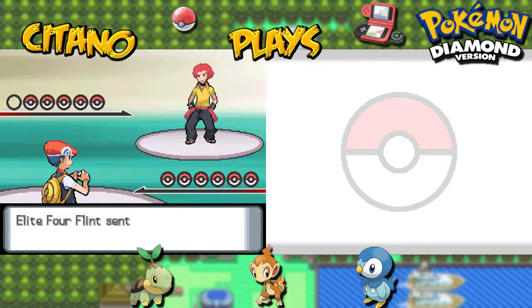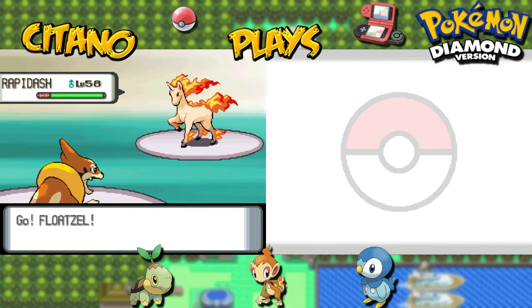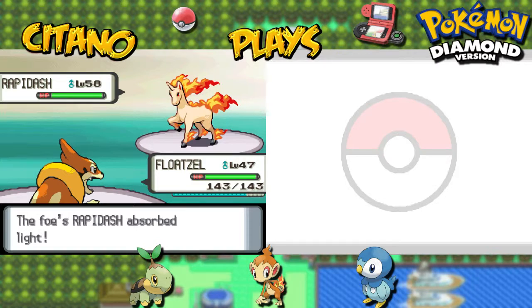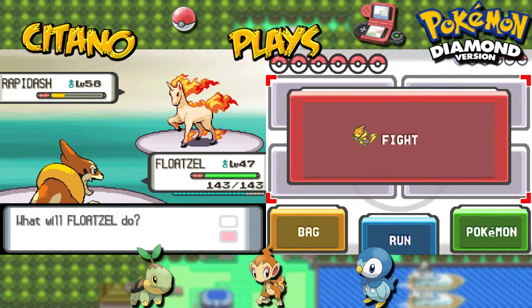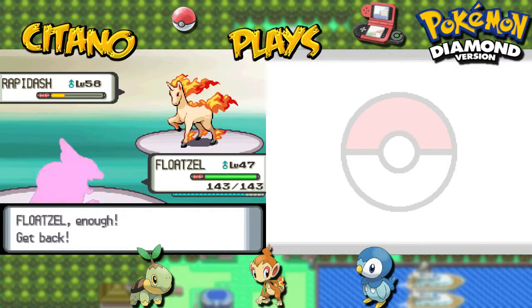The first one he'll be using will be Rapidash. Generation 1 Pokémon. Level 58 — that's kinda high level, 11 levels higher than my Floatzel. Regardless, I will start off with a Surf. Here's a problem — Rapidash is using Solar Beam right now. If I survive the Solar Beam, then Rapidash should be fainting. Perhaps I should switch out my Pokémon to counter the Solar Beam. The best way to do so, in my opinion, will be to use the Dialga — I think he's double resistant to grass attacks.